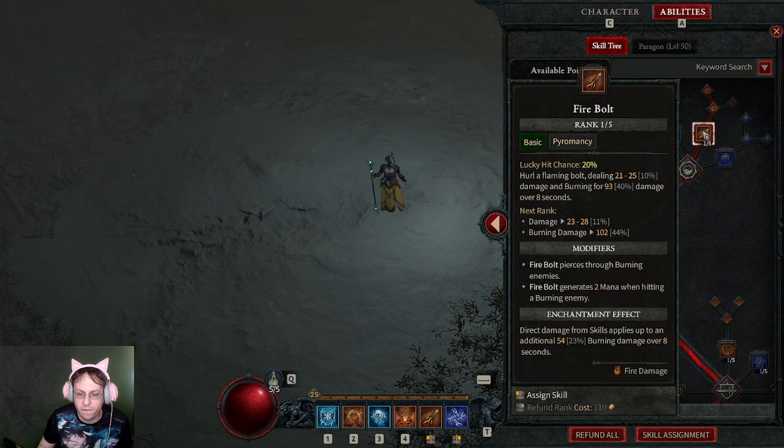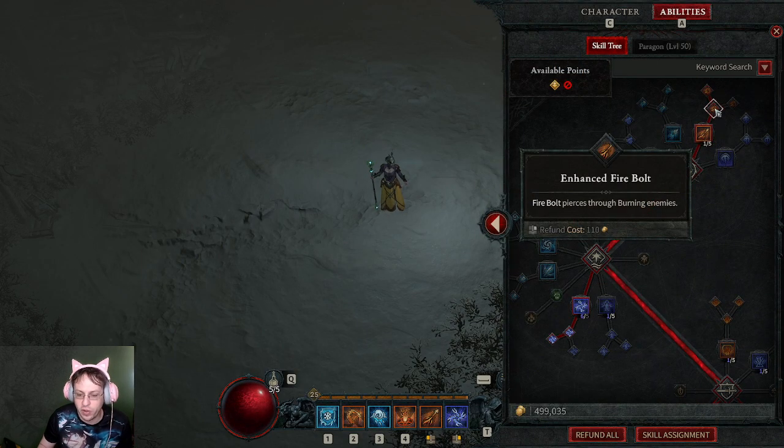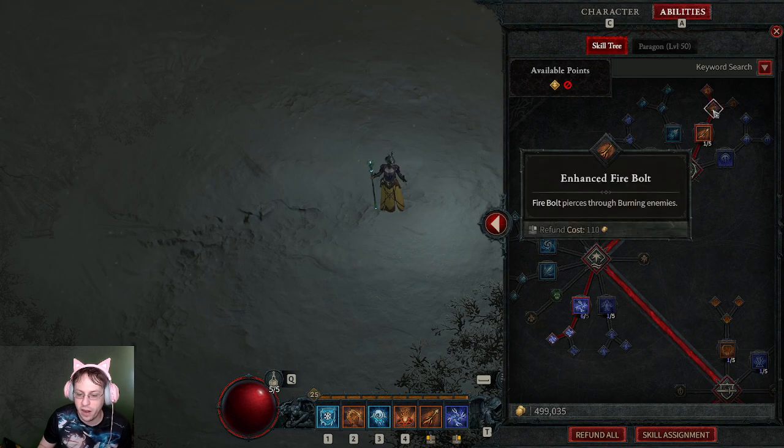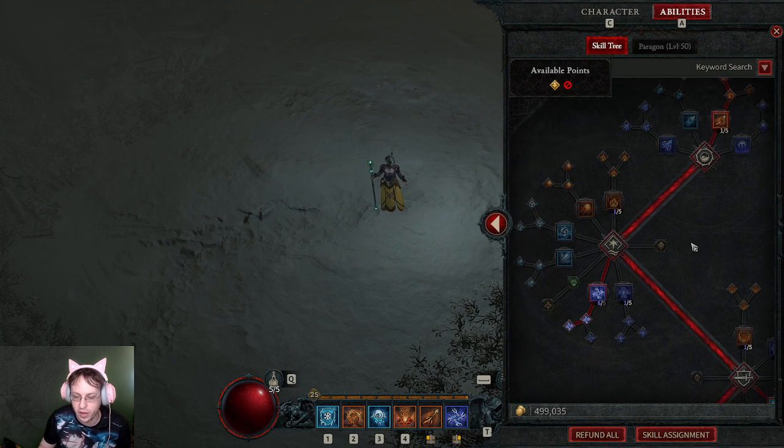I started up here with Firebolt, going with Enhanced Firebolt and Flickering Firebolt for the extra mana when hitting a burning enemy, and of course that allows it to pierce through, hitting more enemies, burning more, and getting me more mana.